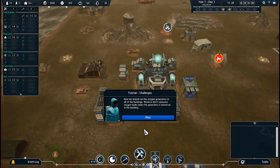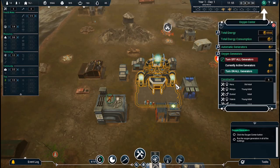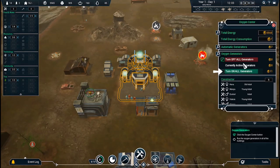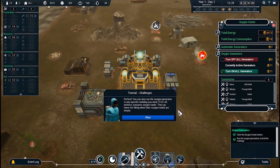Should I get a couple of people on here so that we have some of these? I know it's the next tutorial but I have a feeling they still want you to keep your people alive. Three. Now we're just waiting for the coal to be collected. We're halfway there. Now we should run the oxygen generators in all of the buildings — workers don't consume oxygen tanks when the generator is turned on in the building.